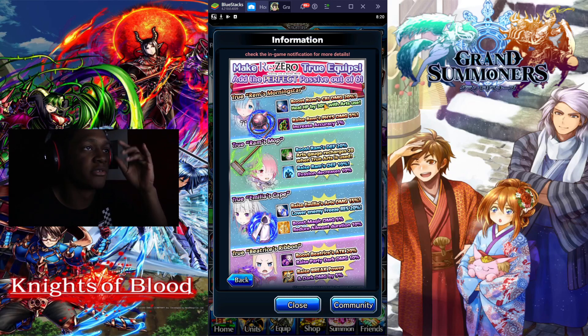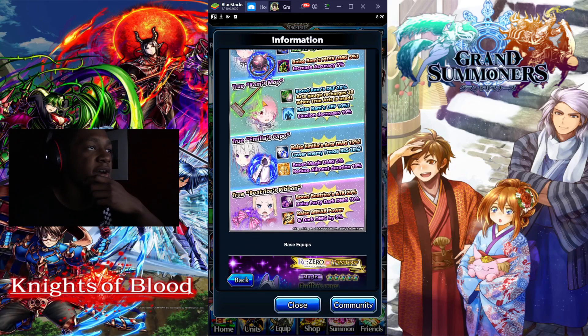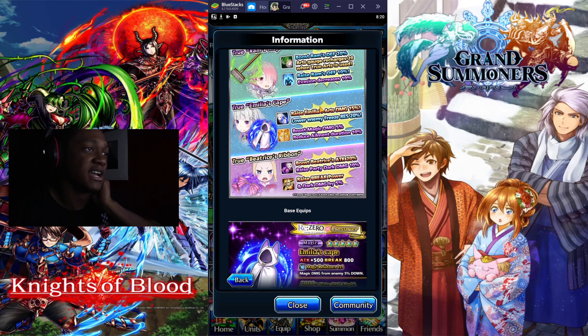True Rims Morningstar: boost realms critical damage 20 percent, heal by 30 percent. RSU's raise realms physical damage by five percent, increased accuracy by seven percent. Then we have Rams Mop — boost realm defense 20 percent, arcgage recharges when true arts is used, raise Rams defense 10 percent, invasion rate 10 percent up.